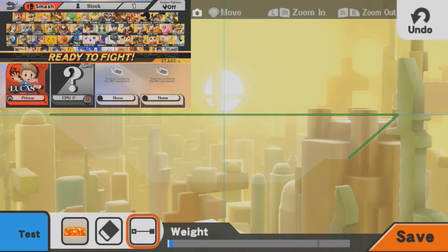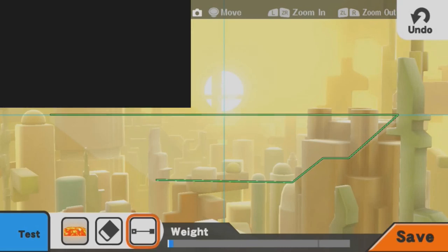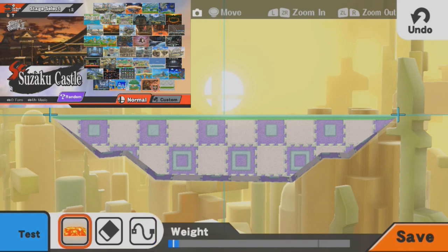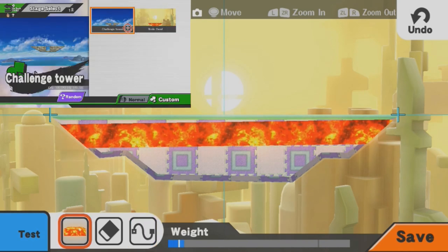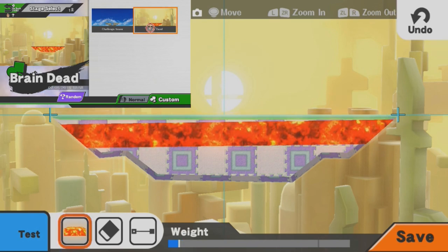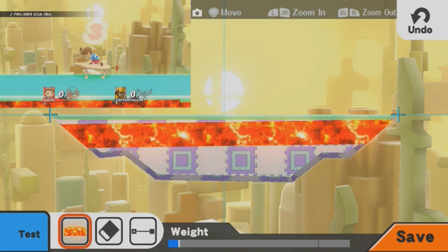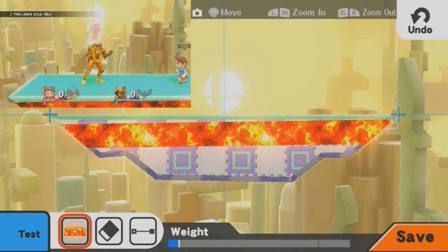I recently found out that creating a custom stage the way I'm about to show you right now makes level 9 CPUs, or any AI for that matter, completely brain dead. Yes, they'll just sit there and do nothing. Level 1, level 9, it's all the same. Just watch this.